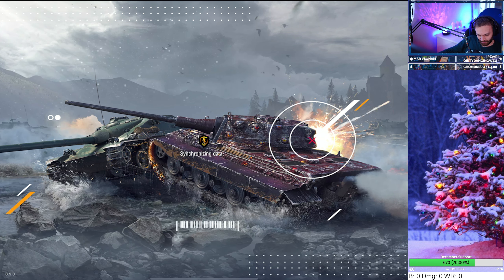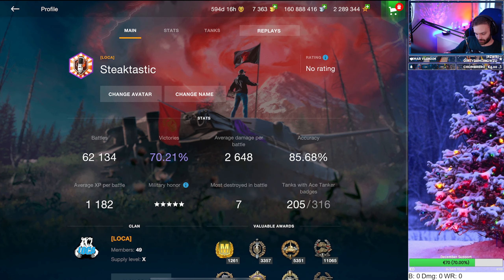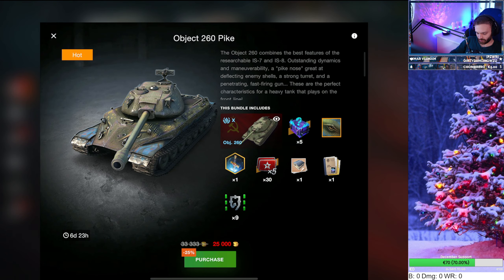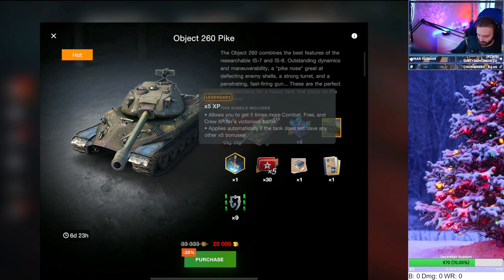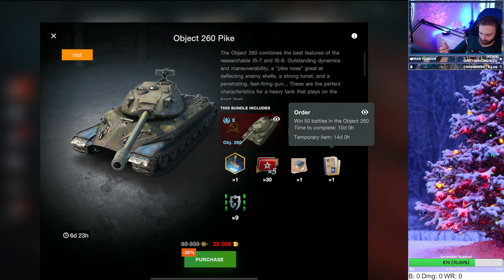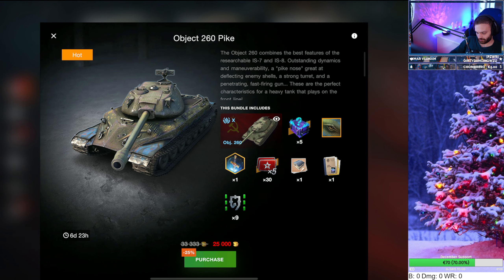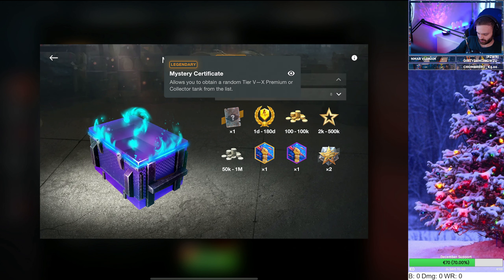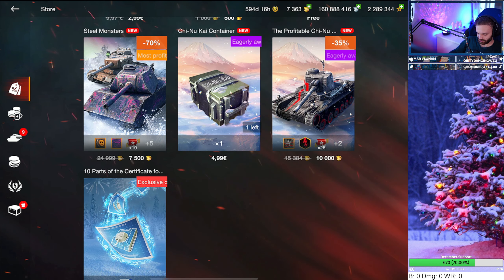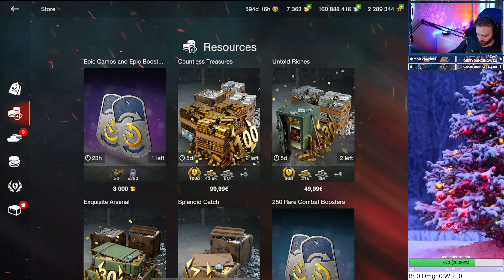This is the 260 in the store. The 25,000 gold offer includes the tank, five mystery boxes, a pike camouflage, an avatar, 35 HP boosts, a garage slot, and a mission — win 60 battles in 10 days to get five extra mystery boxes. Mystery boxes can give tank certificates, gold, and equipment. That's roughly 5k gold worth of extras.